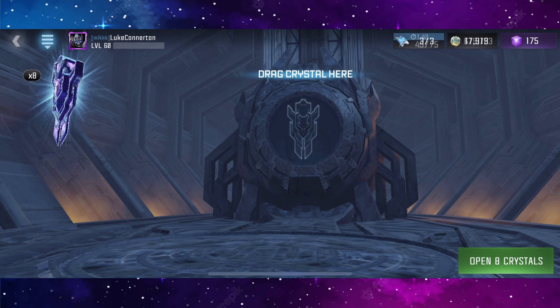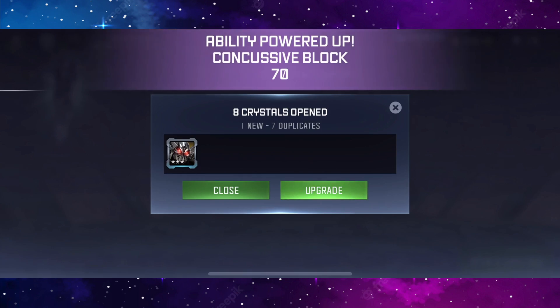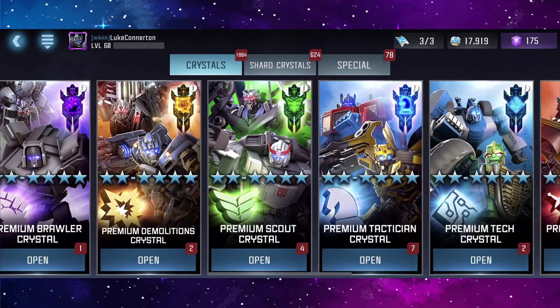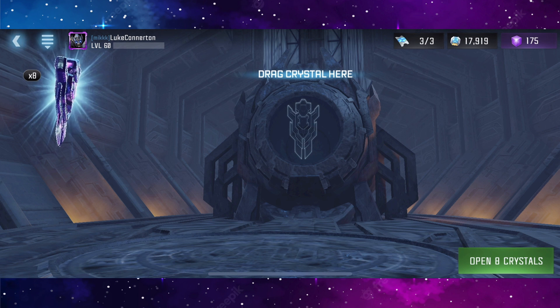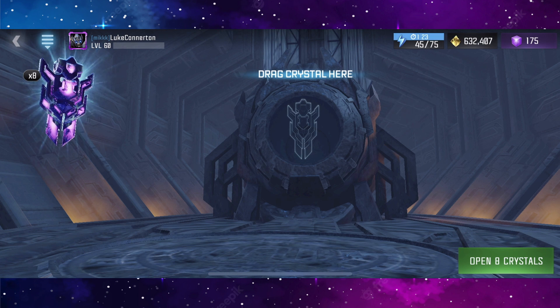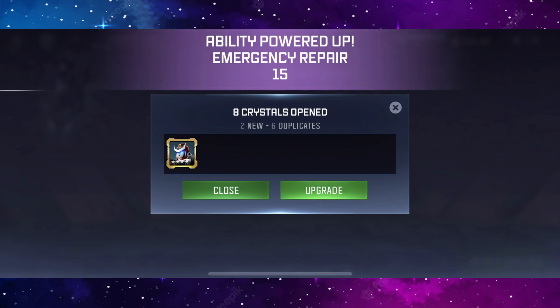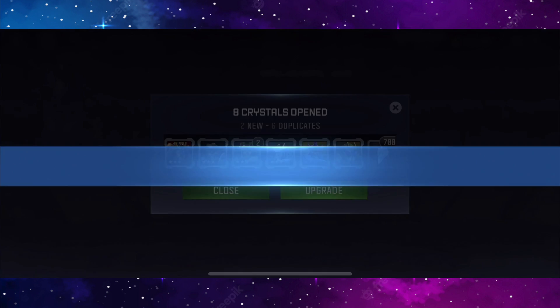I didn't even know I had these three-to-five star special skills crystals — any five-stars? Wow, that is really bad luck. Let's open the special skills crystals — can we get any five-stars from this? We got a four-star Ratchet at least, but that is it.